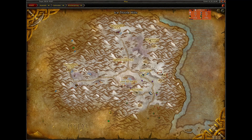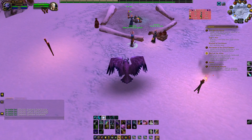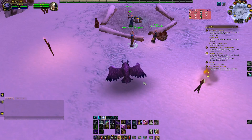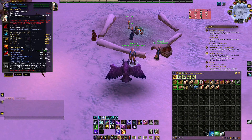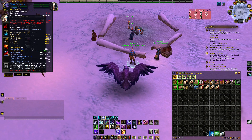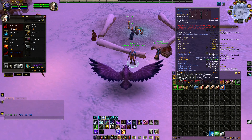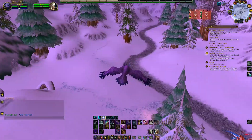There's a second vendor also in Winterspring. We were in Everlook before; now we're near a cave. Go to this guy Leo Home. He's selling the Plans: Frost Card - if you don't have it you can learn it and craft the item yourself, or just buy it and post it on the auction house.